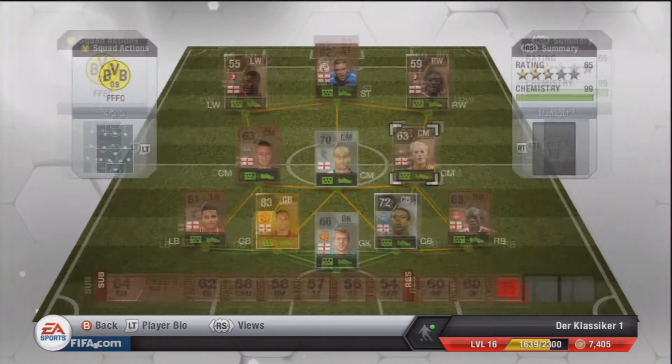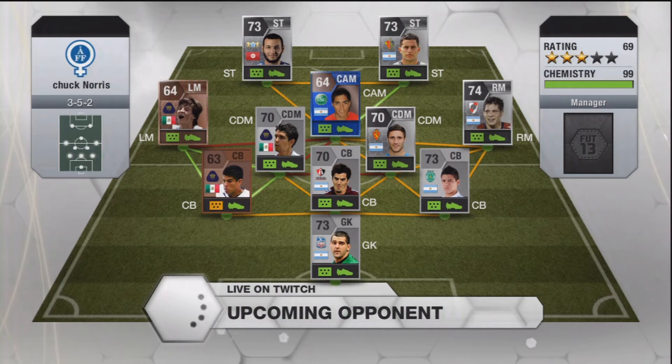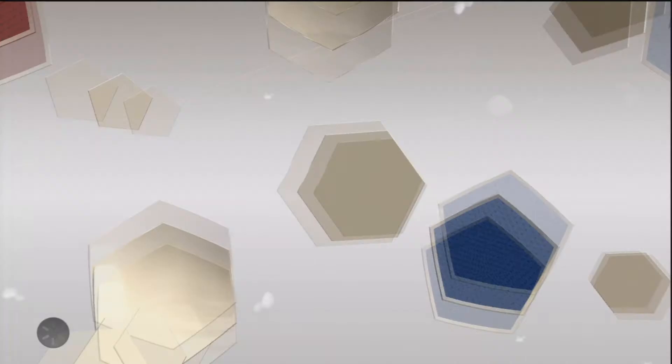On to the next opponent, who seems to have a pretty solid 3-5-2 hybrid, with Team of the Season Scarion at CAM. He does look like a good player. The team is also mostly silvers, so he could have quite a hard time — but let's hope he isn't good at FIFA.